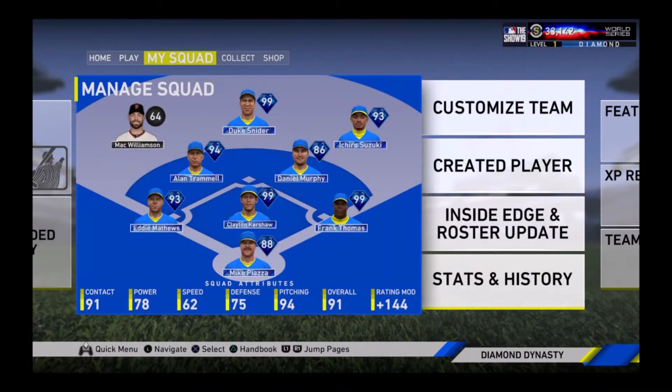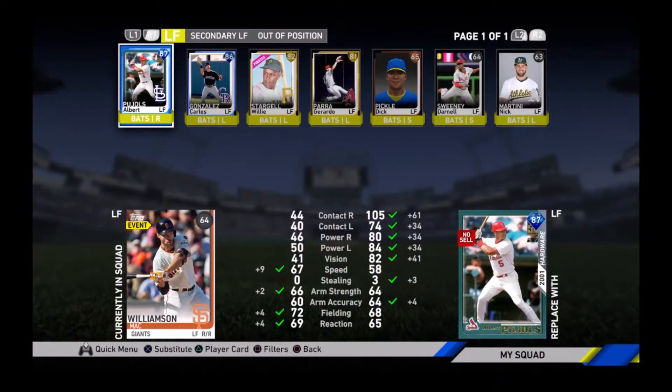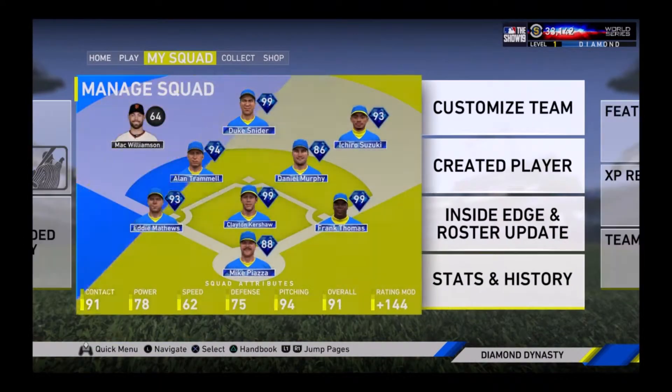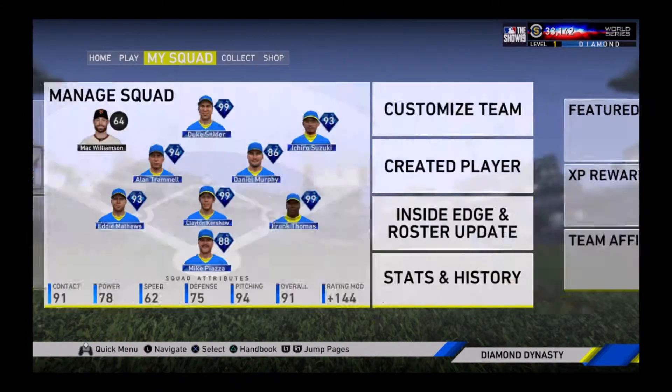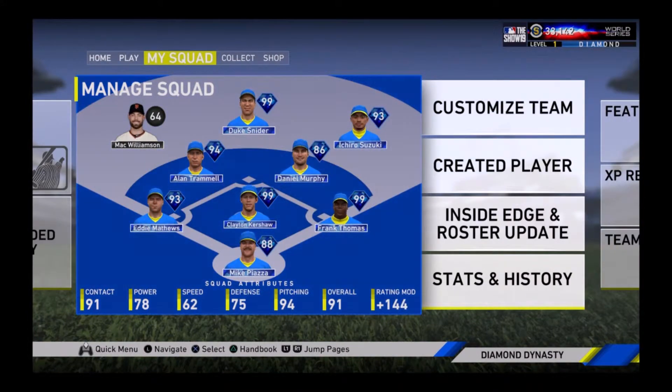I already have Frank Thomas and Duke Snider on my team, so I can only choose between 99 Tony Gwynn, 99 Brooks Robinson, and 99 Joe Morgan. As you guys can see on my squad screen, the one position I do not have a diamond player in is left field. I actually did have Steve Finley here, but I just quick sold him to get another 5,000 stubs — I had him locked in from the start of the game by accident, so I wasn't able to sell him for the right amount. We do have Mack Williams in there right now.